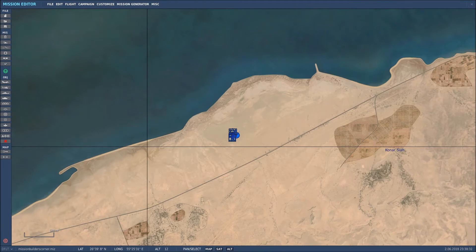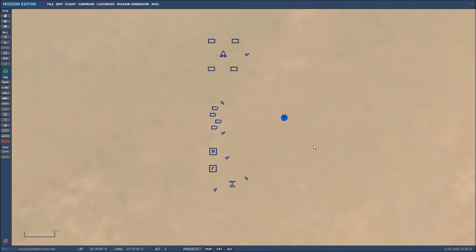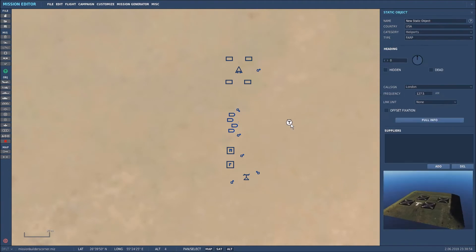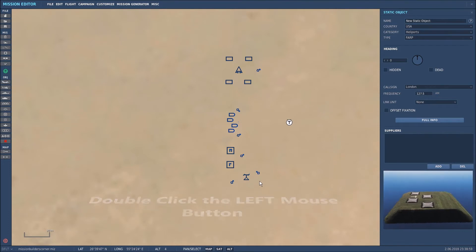Here we are back in the mission editor and here is the FARP that I built earlier. What we want to do is copy all of these units — it can be a little bit laborious but bear with me. Firstly we'll click on the helicopter, then hold down the left Shift key. We'll move the mouse pointer to the FARP and double click it with the left mouse button, continuing to hold down the left Shift key, and repeat the process for the other elements.